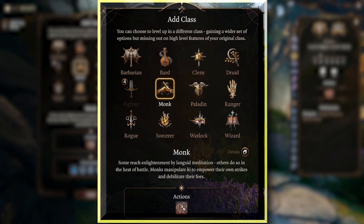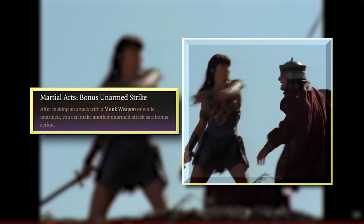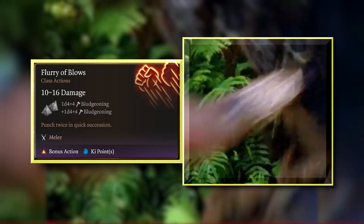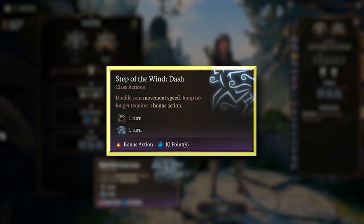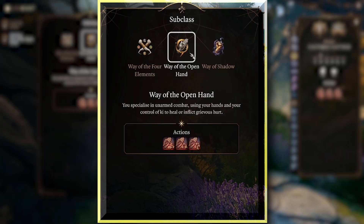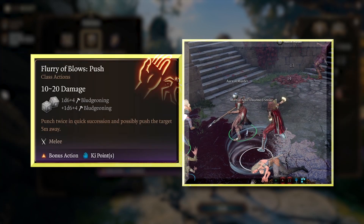Grab the Periaptive of Wound Closure from Lady Esther before making your way into the Shadow Cursed Lands. Multiclass into Monk to unlock Unarmored Defense to drastically raise AC, then increase damage output with Unarmored Strikes and Flurry of Blows to consistently make use of your bonus actions. Unlock Patient Defense alongside Step of the Wind actions Dash and Disengage.